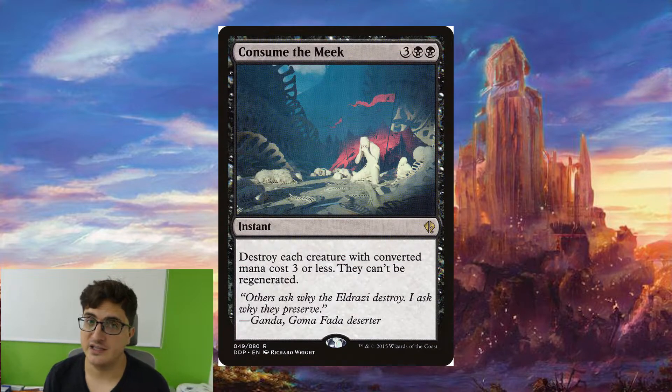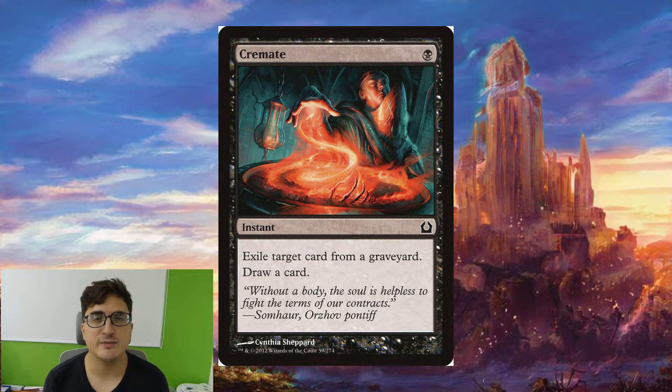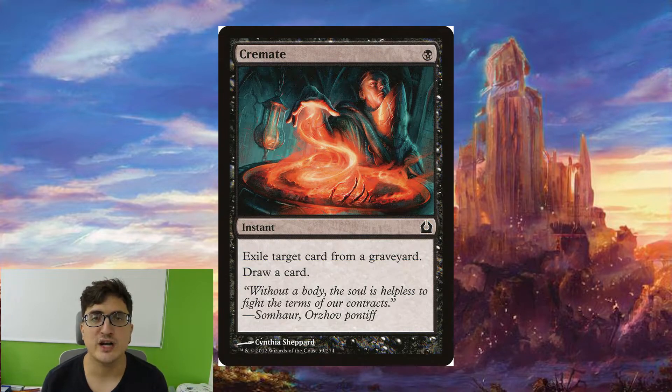Consume the Meek is fantastic for clearing the board of small things. It's a really good board wipe and I really like it in this deck. Crewmate is going to serve a similar function to Cling to Dust — it's going to replace itself and deal with some graveyard shenanigans which is nice.